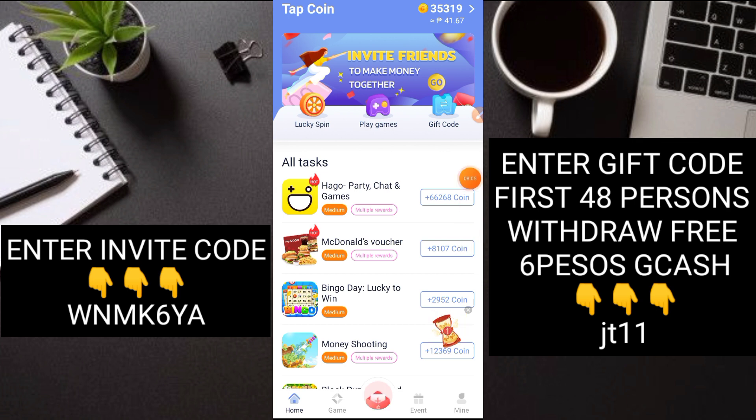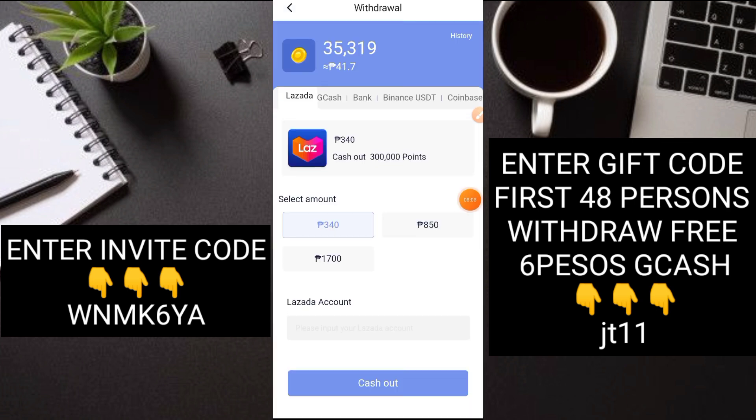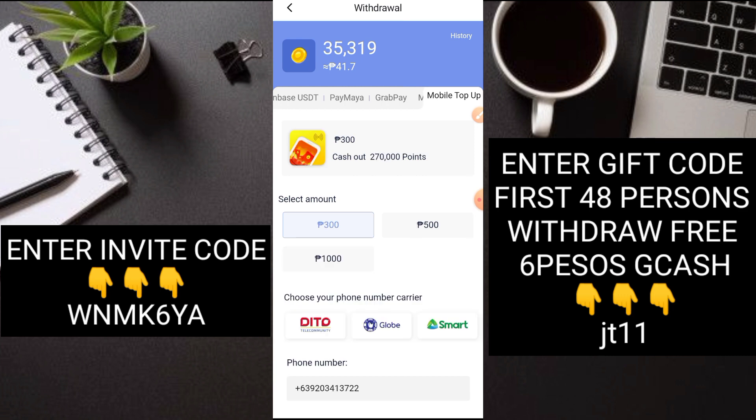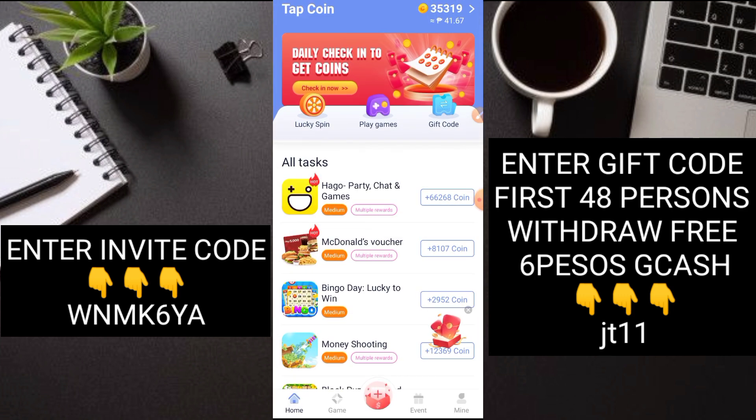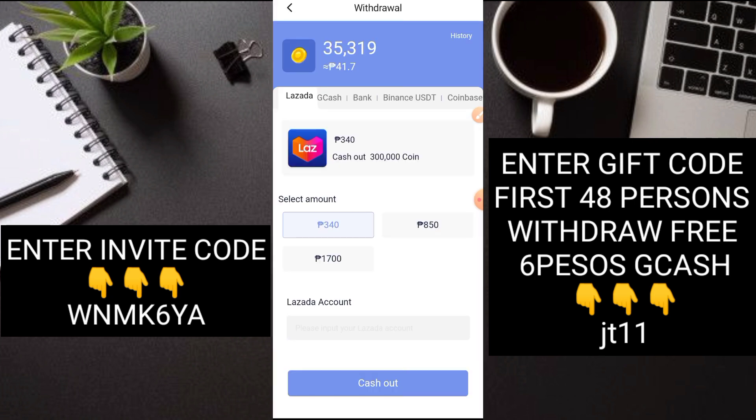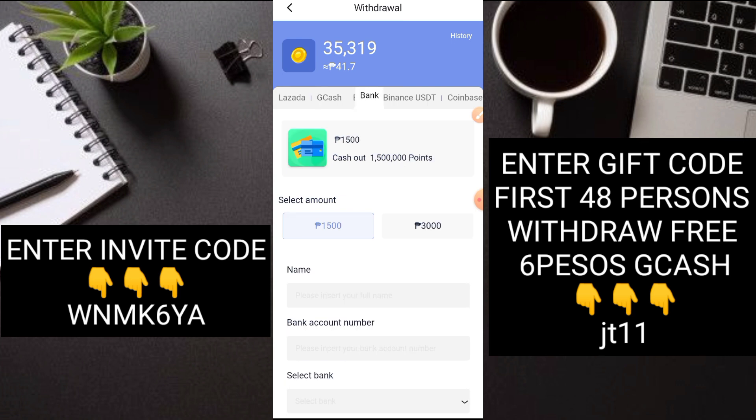Sa withdrawal, click lang natin yung coins. Nakarami na rin tayo ng withdrawal options dito - merong Lazada, GCash, Bank, at mobile top-up. Sa GCash, mababa lang naman yung minimum withdrawal nila dito - nasa 16 pesos lang. Mabilis mo lang ma-receive yun. Basta hintayin nyo lang up to 3 working days. Wag kayo mag-expect na ma-re-receive nyo agad - medyo matagal ang first withdrawal. Pero yung second at third withdrawal nyo, nasa seconds na lang yun. Lagay nyo lang yung inyong GCash name at number.